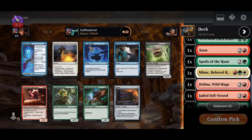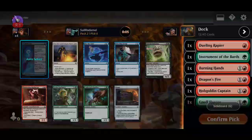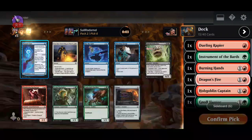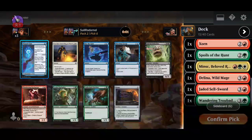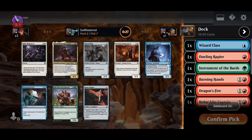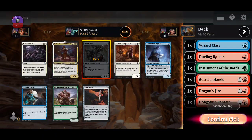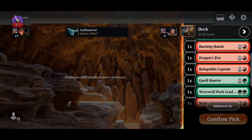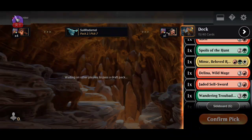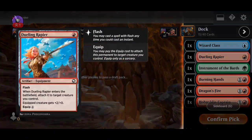It seems we're an aggressive deck but we have a bunch of Evolving Wilds on the side where we can probably try to splash that. I don't know, maybe the deathtouch is better. I got this — four mana, five-three that attacks every turn. We have a bunch of ways to pump it and a bunch of removal spells, we have the Dwelling Rapier here.